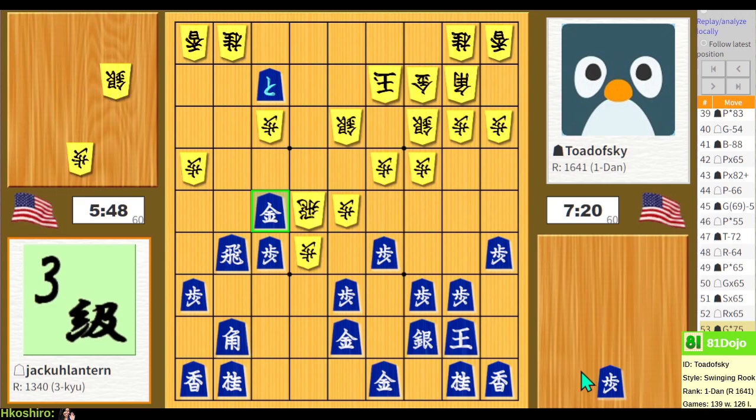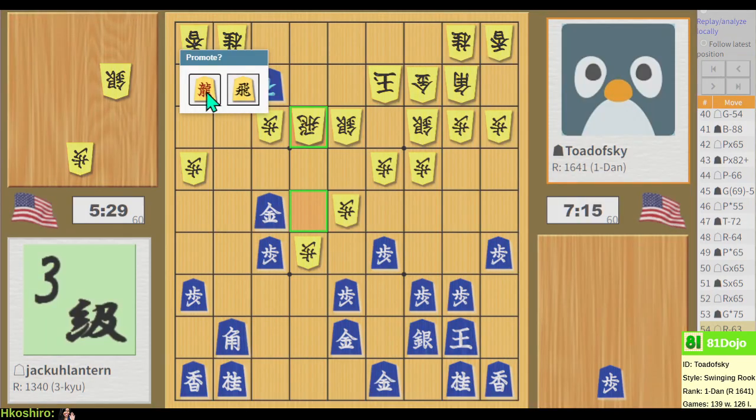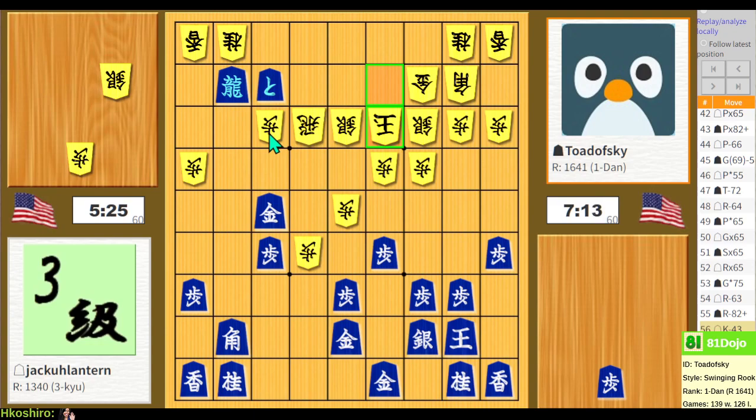In shogi you're always having to balance attacking and defending. In this case I built a really strong castle, and the opponent started an attack, and I was able to start a counter attack. Let's promote this here — this threatens to take there. The king walks forward — good fun. I could trap the rook or I could take here. I think the rook trap exchange — if I trap the rook and then move the token over, that's decisive. That's pawn power.